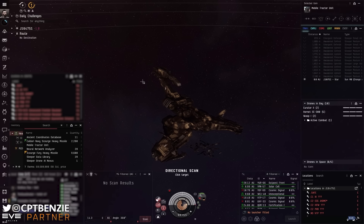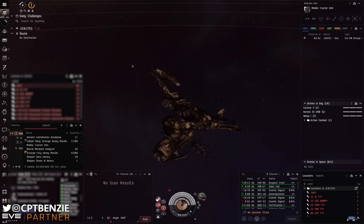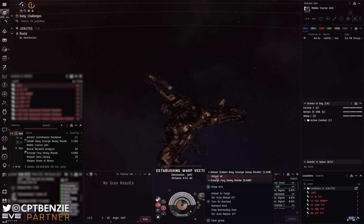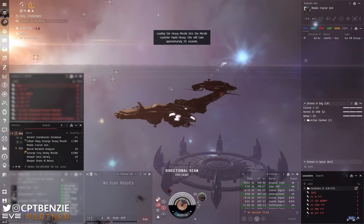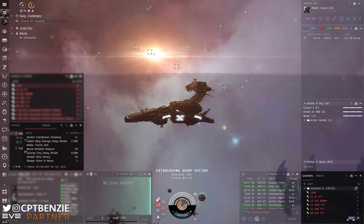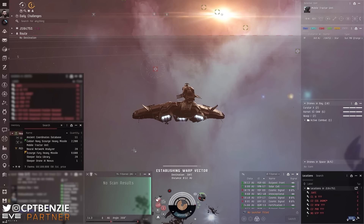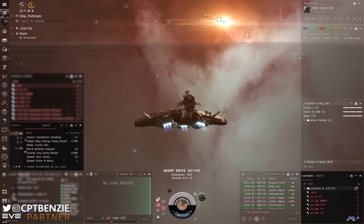Grab the loot, scoop the MTU to cargo hold, and it's time to move to the next site. That's it for this video, folks. If you did enjoy this, let me know how you get on. If you're flying a Rattlesnake in C3 anomalies or anything else, let me know what your fit is — I'd love to know how other people are flying this absolute monster of a ship in EVE Online. Otherwise, happy sailing, and see you in New Eden!